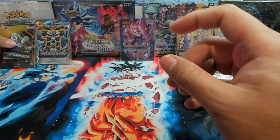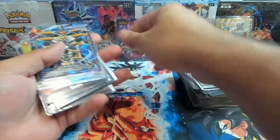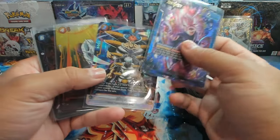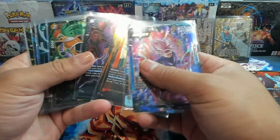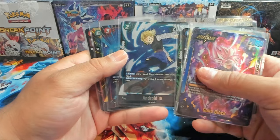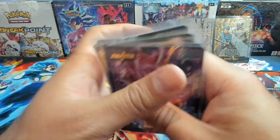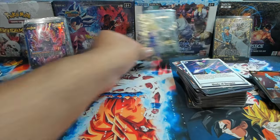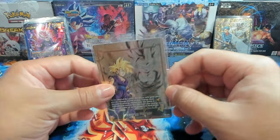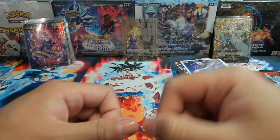We have Blades of Despair, Mecha Frieza, and a Cooler SR — let's go! Another hit in the box. This has been a fantastic opening. We didn't get the secret rare but we got some amazing cards. From the box: the alternate art Goku Black, alternate art Ginyu, one through eight SRs including Cooler, Goku Black, Ginyu, 18, Goku, the Androids, Beerus, and Mai — and the Gohan gold energy marker stamp. This is insane, I appreciate you all for sticking around. Hope you enjoyed, have a great day, catch you in the next one!